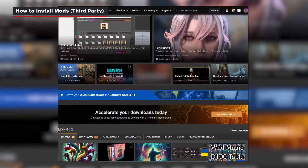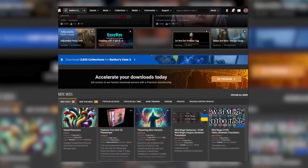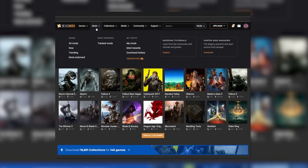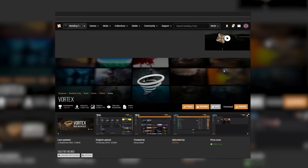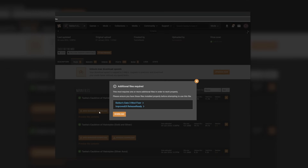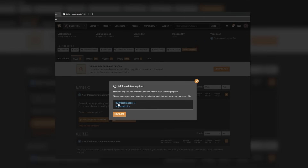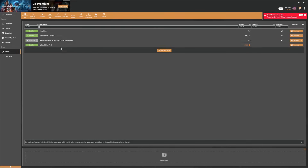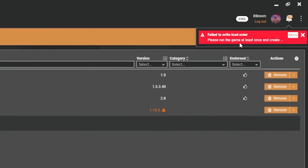Nexus Mods and their in-house mod manager Vortex is the most popular third-party way to mod. Everything from Bethesda games to Cyberpunk have heavily active scenes on Nexus Mods, and the process has gotten pretty easy. You just need to make an account, download Vortex, and add mods through the Nexus Mods website. When downloading each mod, it will tell you any mod dependencies you'll also need, and whether you'll need a different mod manager. You can enable or disable mods after installing, and Vortex should run the correct mod order for you, doing a pretty good job at pointing you where you need to go.